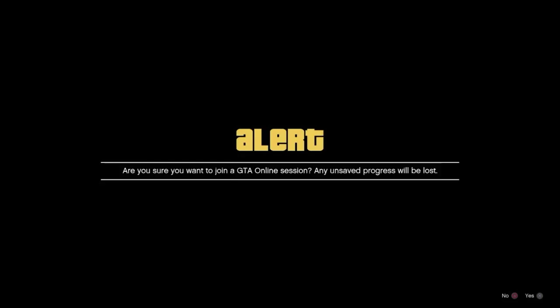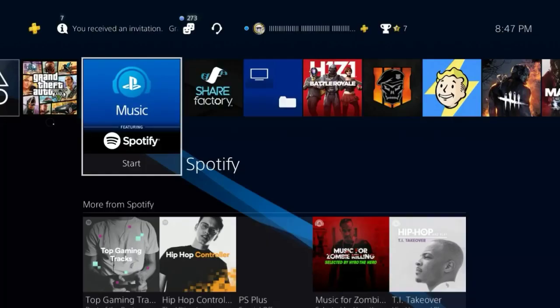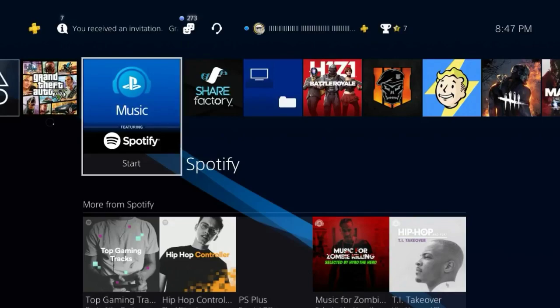Once it says 'Accept Game Invite,' you'll get an alert. Accept the alert, then go to the PlayStation dashboard, open Spotify, and accept the suspend alert. Once you accept the suspend alert you will load into a GTA 5 Online session with full Director Mode god mode.